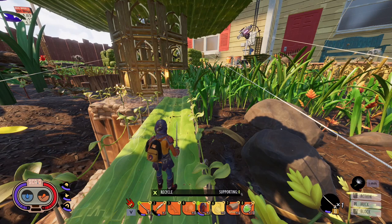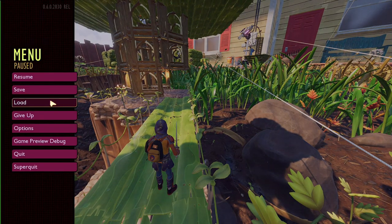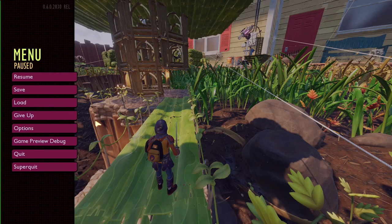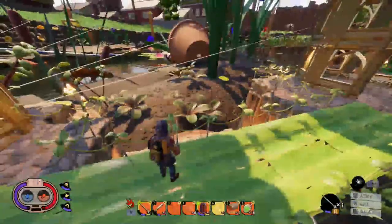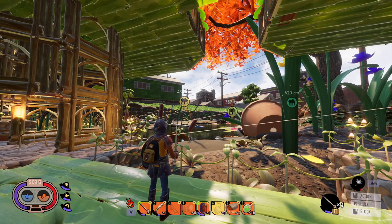If you take your rotten bee armor or spear and analyze it, it will unlock the recipe for the regular version. Also, the logout save screen no longer shows a random picture — it now shows a picture of what you were doing, making it easier to find a specific save. Nectar now spawns on top of flowers instead of below them, though some may still be on the ground if not recently picked up.